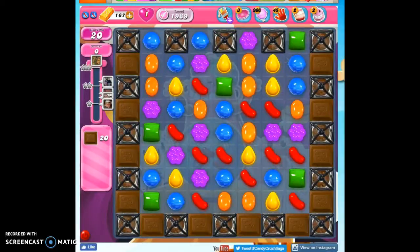Hi friends, this is Susie, your Candy Crush Guru, here to help you solve the puzzle of level 1989, where we have 20 moves to clear out 20 chocolate and reach 10,000 points.